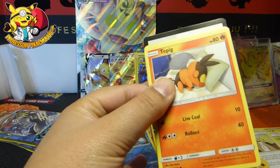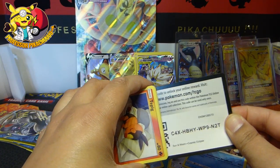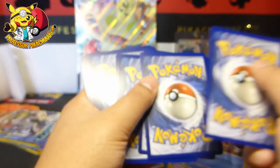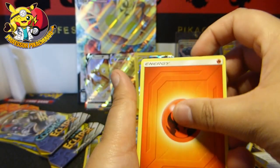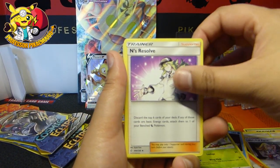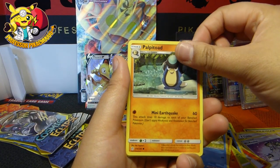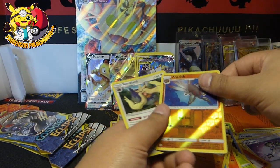Here we go, third pack. Can we get something? Look at that — the mouse has been eating the cards again! Something has been chewing the packs. There's something here called 'chewing the fat' — only a Scottish or UK person will understand that one, apologies to everyone else. We've got Palpitoad, Aerodactyl, and a Stoutland — a Scotland dog.